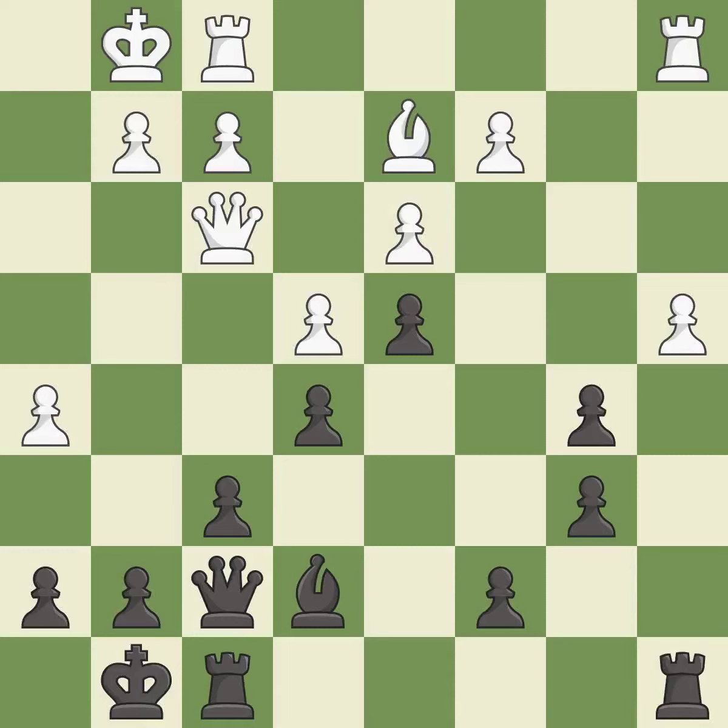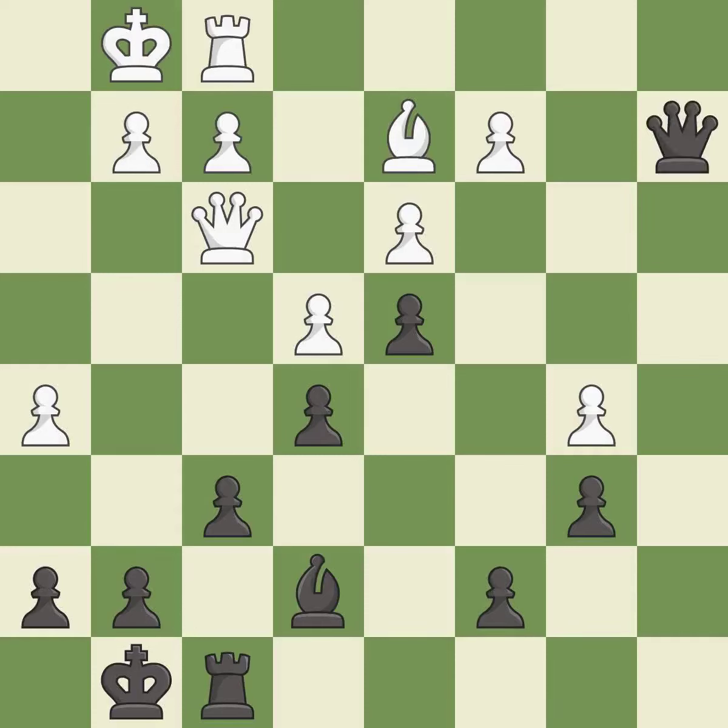This maintains the balance in material with a good trade — it is best. After all captures, this is an equal trade. This activates a rook by getting it to the seventh rank and also restricts the opponent's king. This allows the opponent to pin a pawn — it is an inaccuracy. Recaptures.